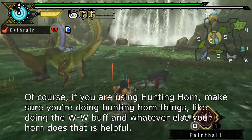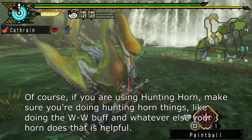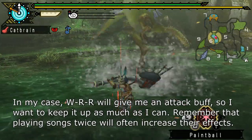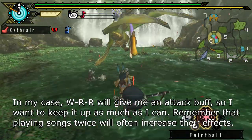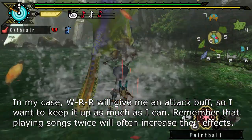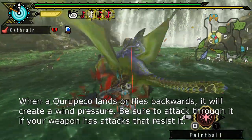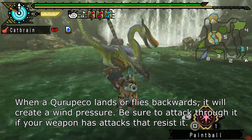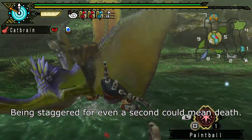In this area, it seems to like calling Maylings — black fur felines that will steal items from you. You may want to prevent it calling them as well. If you are using Hunting Horn, make sure you're doing Hunting Horn things, like doing the white-white buff and whatever else your horn does that's helpful. White-red-red will give you an attack buff, so keep it up as much as you can. Remember that playing songs twice will often increase their effects. When Kuropeko lands or flies backwards, it will create wind pressure — attack through it if your weapon has attacks that resist it. Being staggered for even a second could mean death.